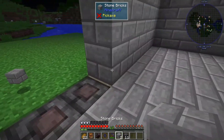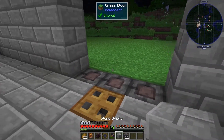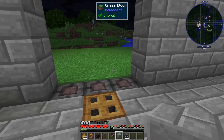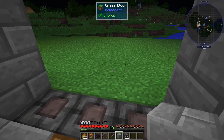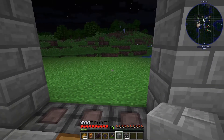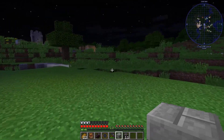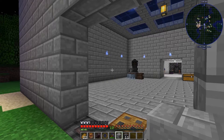Now there are, of course, some caveats to this. Mobs cannot cross this. However, if I were standing right here and a creeper was here, they don't have to be right next to you to explode and blow this up. So that's something to keep in mind. Same thing for skeletons and projectiles — they can shoot you through this hole. There's nothing preventing that from happening.